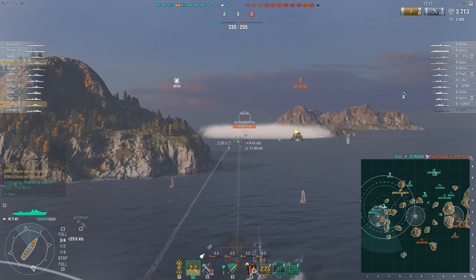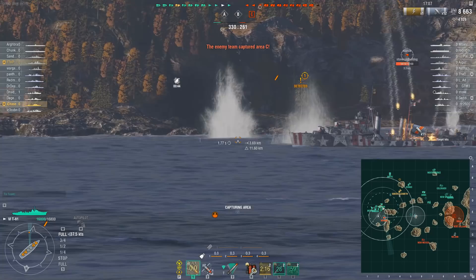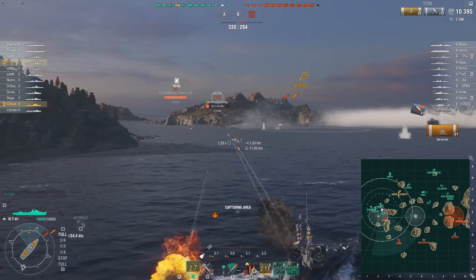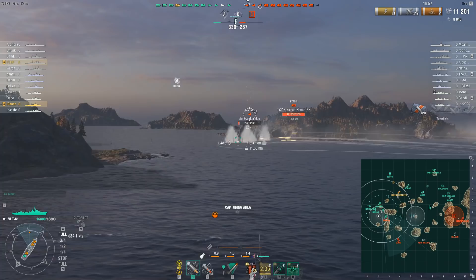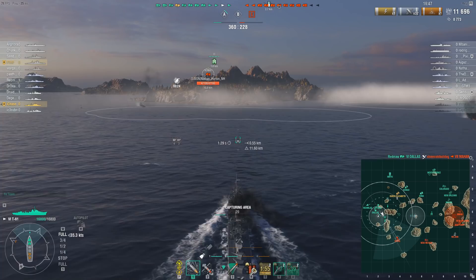The Mahan is in a really bad spot — a lot of ships focusing him down. I go aggressive, which allows me to keep him on my hydro so he can't disappear in smoke or be evasive. He goes down shortly after — a cruiser gets the kill. So first action of the game: two enemy destroyers down, no losses for our team. We're going to be able to take the A cap very, very freely.